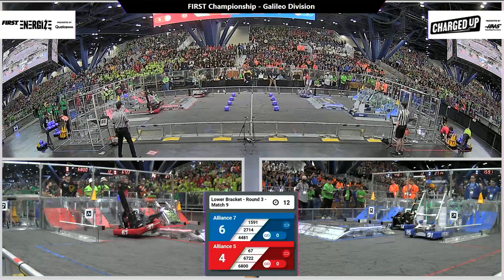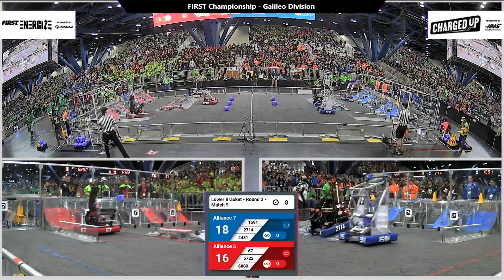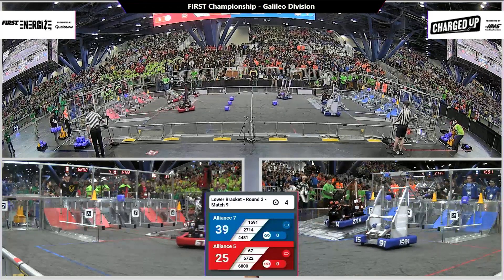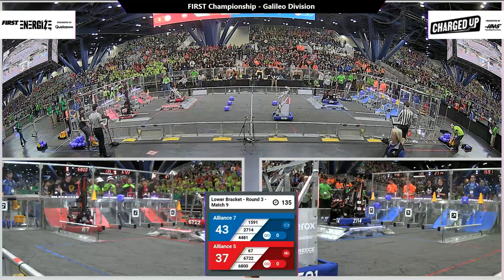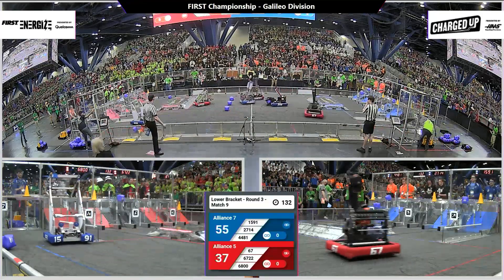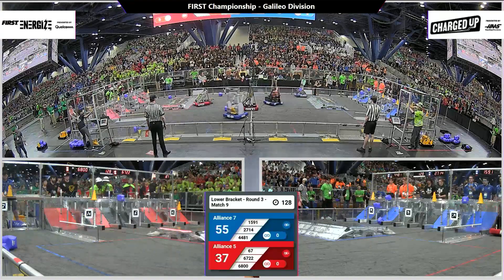Lower bracket here at Galileo, round 3, match number 9. Robots working on pre-program settings. Both alliances scoring during the autonomous portion of the match. Red alliance with 3 game pieces scored. Blue alliance ending with a total of 6 game pieces scored during autonomous — that gives the blue alliance a lead. 55-39 is the score.